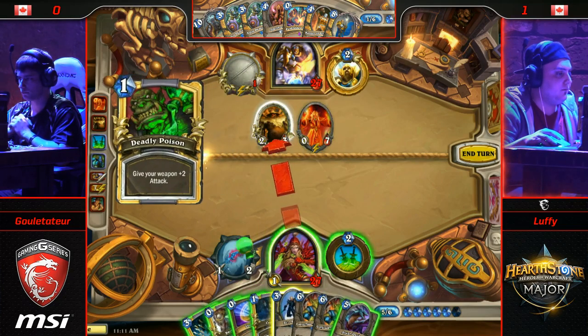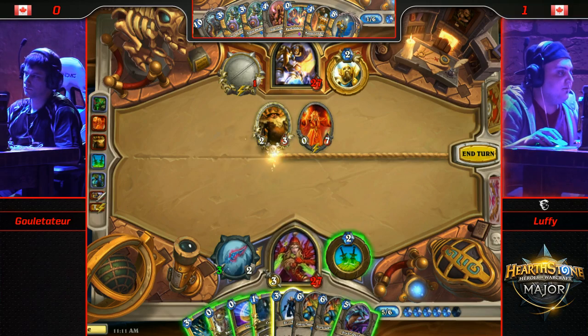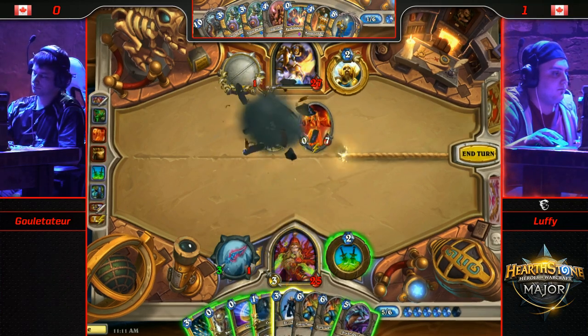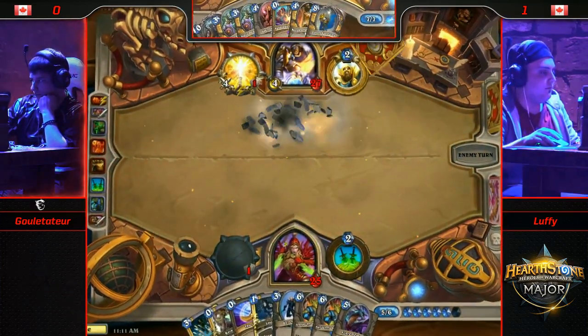I also don't mind just Azure Drake Backstab — you can just poison attack. I wouldn't mind cycling the Azure Drake, but maybe he's looking towards Azure Drake Fan of Knives later. That is kind of the new board clear for Rogue. Instead, he's just going to pass.